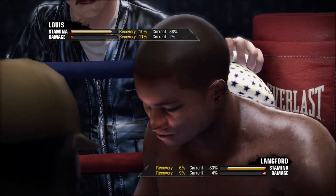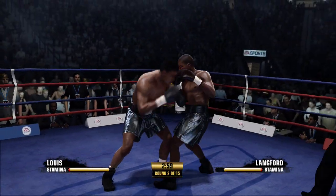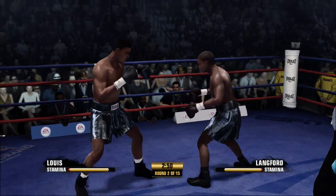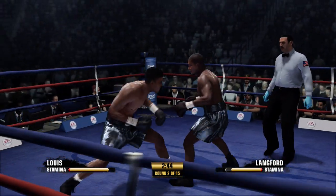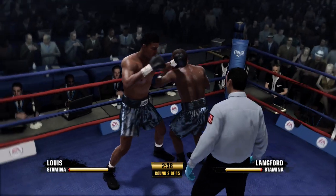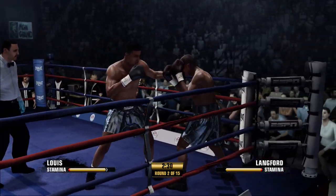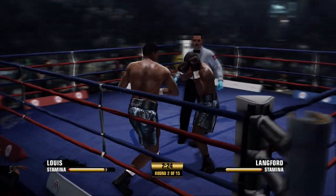Keep it simple. Round two is underway. Trying to go downstairs, but off target. Good way to protect the midsection. Hits him in the mug with the right. Lewis is getting back to basics with a good solid jab. Nice block. Body shot, body shot. He tried to nab him up top but was unable to connect. Good shot protecting himself.